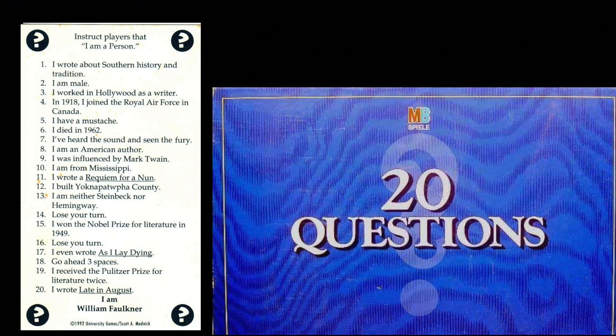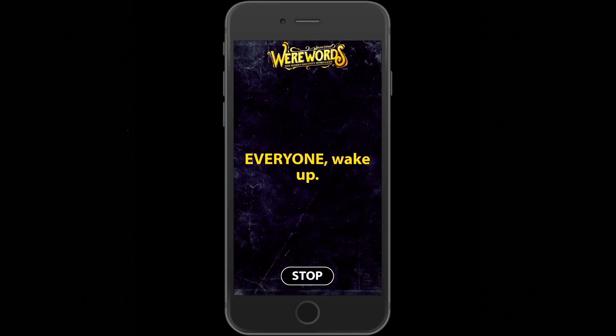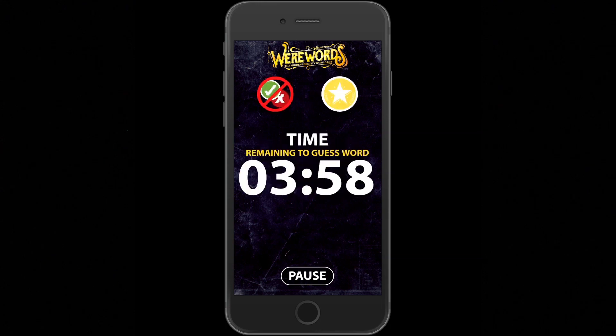Werewords Deluxe is a fun party game that mashes together a word game similar to the classic game 20 Questions with the deception from hidden identity games like Werewolf. It takes just a few minutes to learn, and the games are quick, so you can play if you only have a short period of time, but you'll find yourselves playing multiple times in a row.